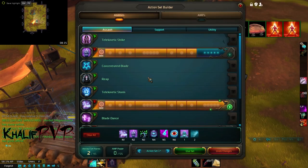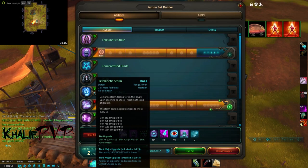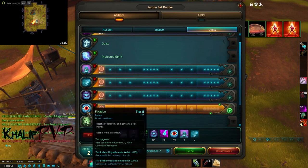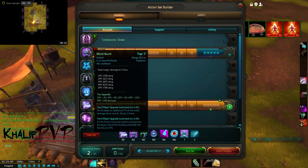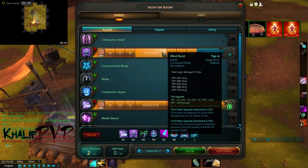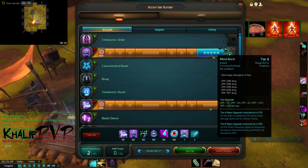For the skills: our psi point builder is Psychic Frenzy, which we get to tier 8 so we get our side charge back at 3 stacks. Next we pick up Fixation at tier 8 as well — this resets all our cooldowns, generates 3 psi points immediately, and generates 1 psi point every 3 seconds for 12 seconds, giving us a huge ability to generate psi points. Since I don't have 48 ability points I have it at tier 4, but get it to tier 8 if you can.